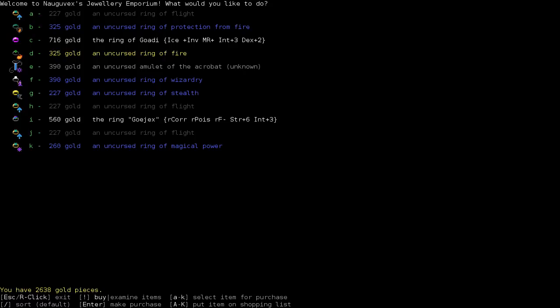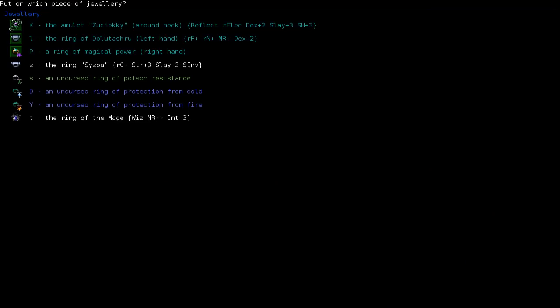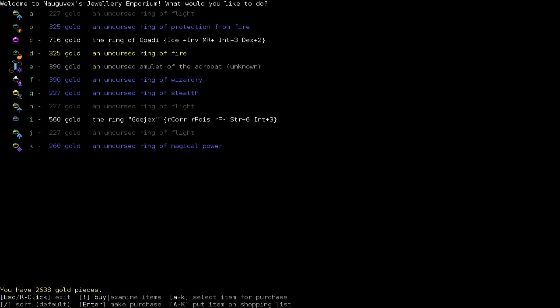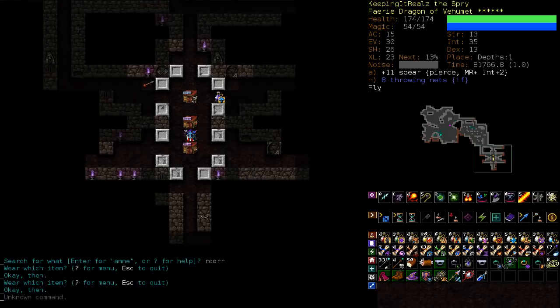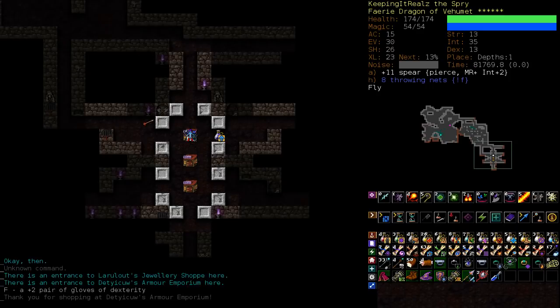I don't really care about these. I think we have a source of anti-corrosion already, or do we not? A cloak — not the cloak we're wearing. Okay, so I'm going to mark this for our shopping list. If we again go into slime, which I think is likely for our third rune, we want to have anti-corrosion. So that would be one way to get it. Out of this shop, we want the Dex gloves.